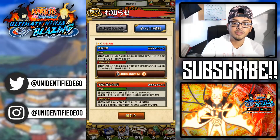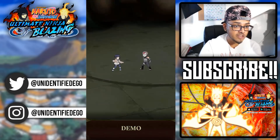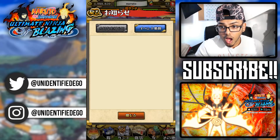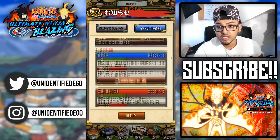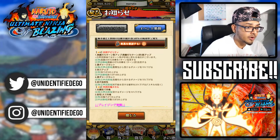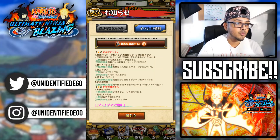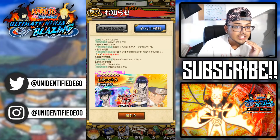Her ultimate jutsu: 20.5 times attack in wisdom damage to one enemy, 50% chance of jutsu sealing for five turns and immobilization for one turn. Her abilities: first prolongs status effect duration by one turn, second reduces damage from bravery enemies by 15%, third boosts HP by 200, fourth reduces bravery damage by 15%, fifth reduces chance of being sealed by 20%. Field skill boosts wisdom unit attack by 150–300, buddy skill boosts wisdom unit attack by 300.